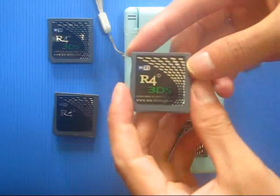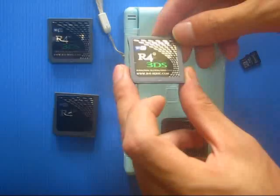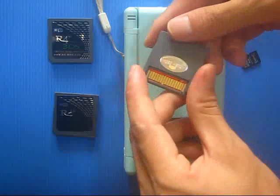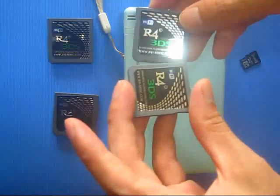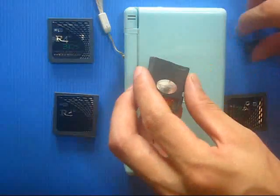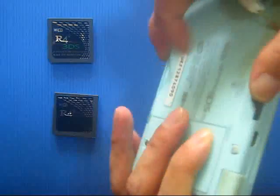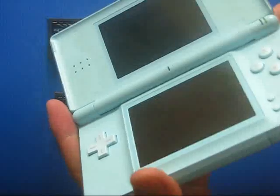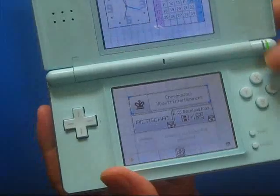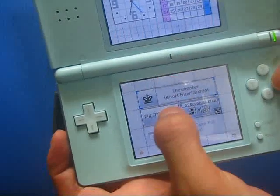This is the AWOI 3DS from AWOI-SDFC.com. These two cards can be updated for the DS icon for Chief and the 3DS version of Chief. As you can see, it has been updated and shows the Chief Master's game icon.